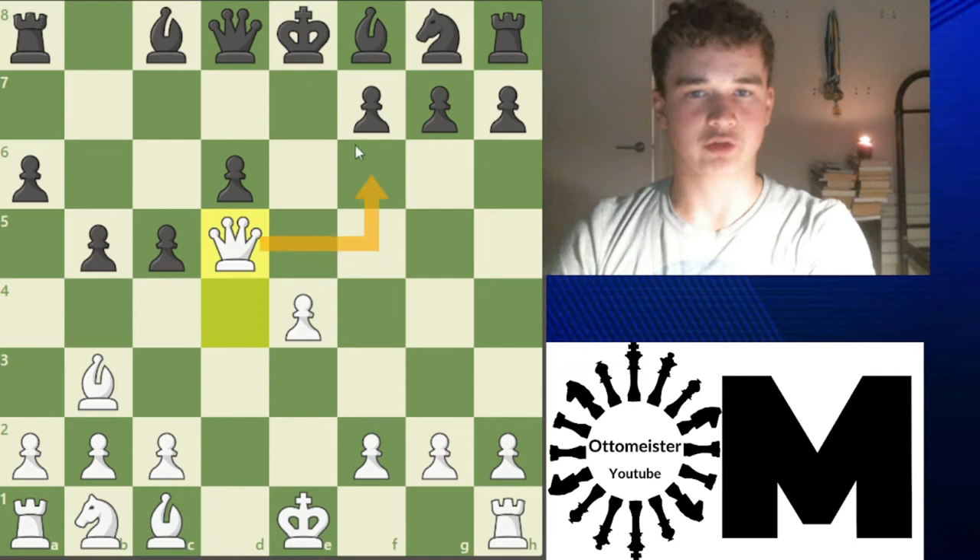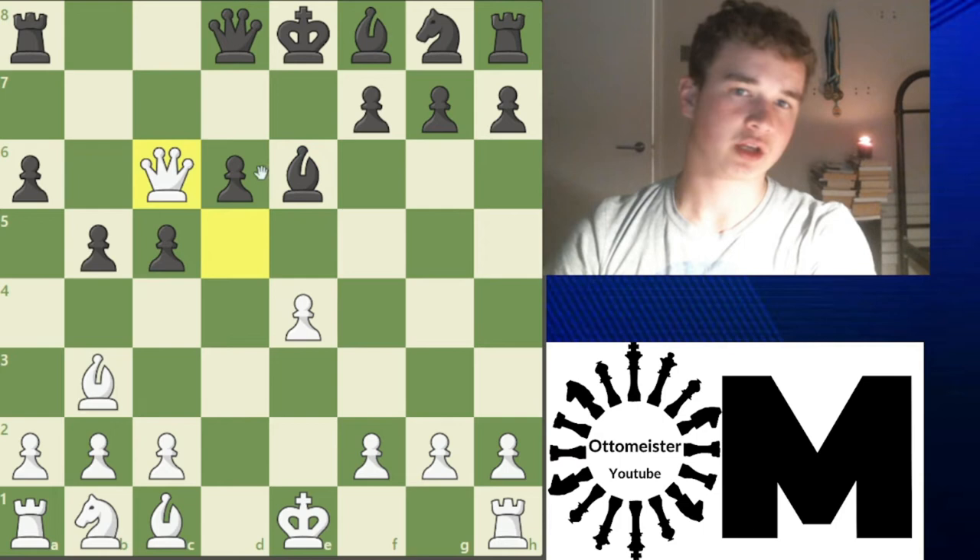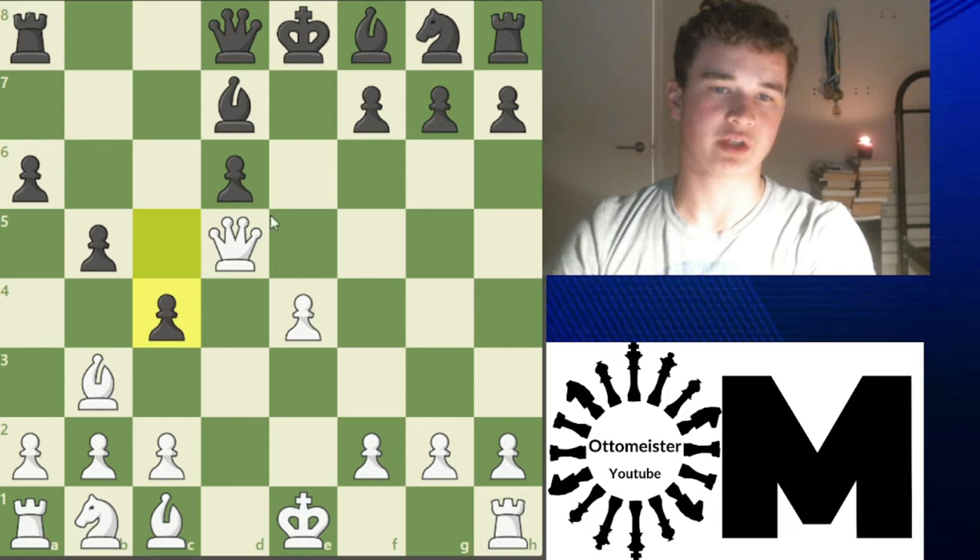Trying to threaten this Rook. After Bishop E6, this Queen's under attack. After Queen C6, black can go C4. Because now the Rook's defended and black will win material. So that's a little trap there.